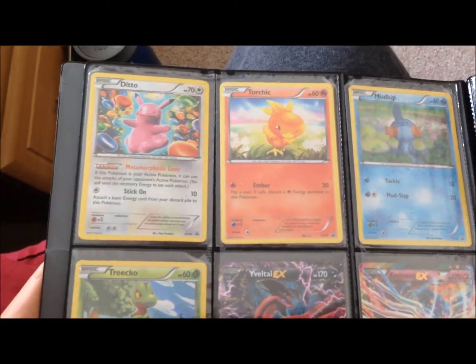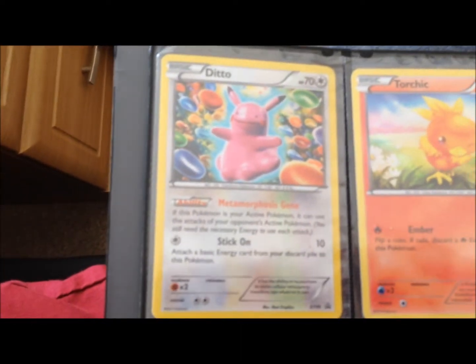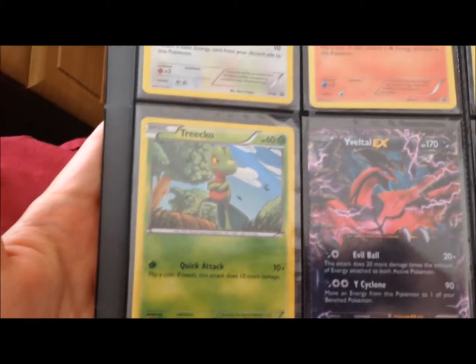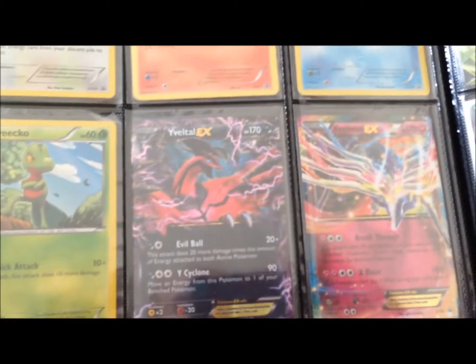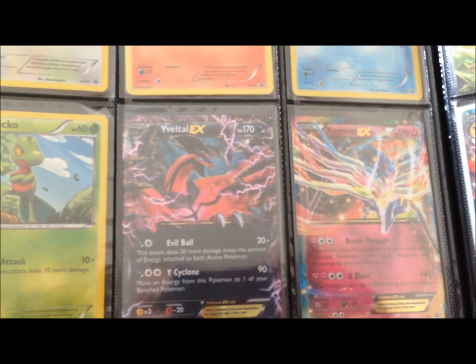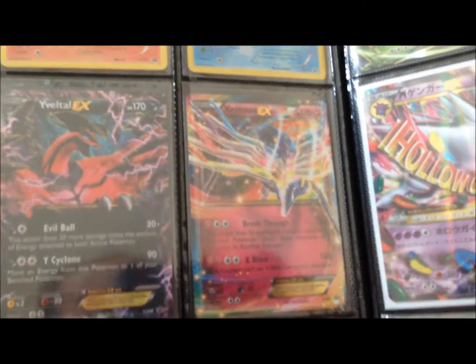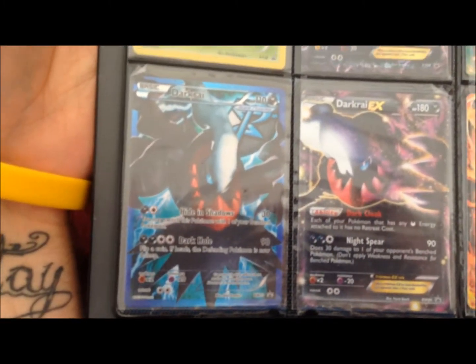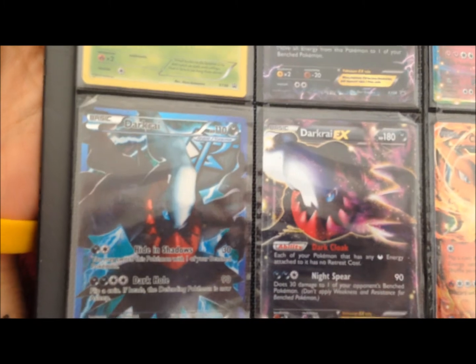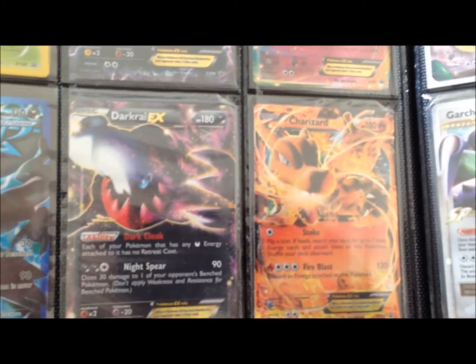Continuing on with promos — I have a lot of promos. I've got this cool Pikachu Ditto-looking thing, Torchic, Mudkip, Treecko. Some more promos here: we've got a Virizion EX — can never pronounce that name right — a Zekrom, and a full art Dark Cry, which looks awesome for a promo. I believe that's my only promo which is a full art, which is awesome.